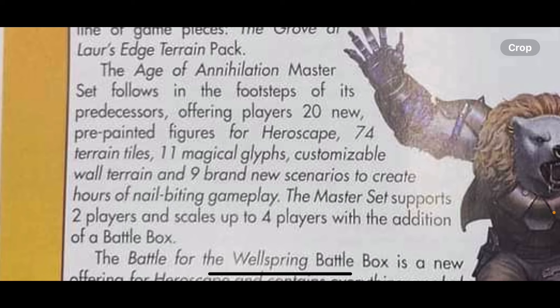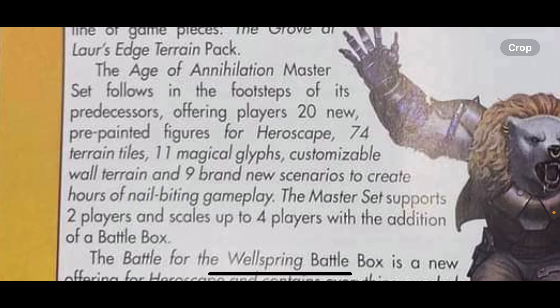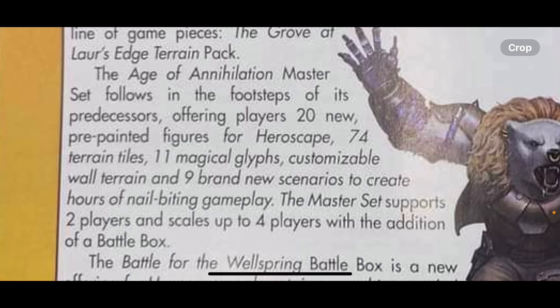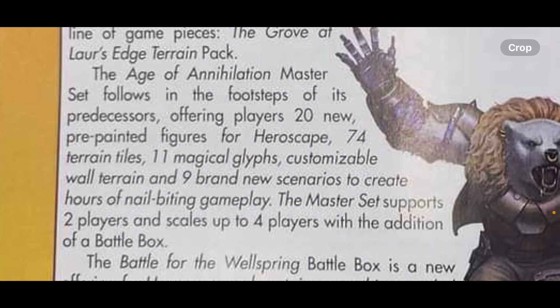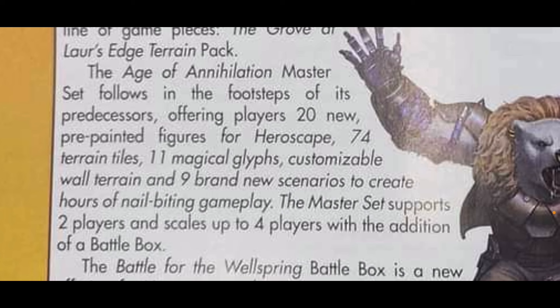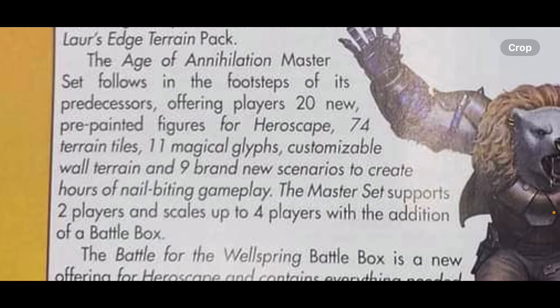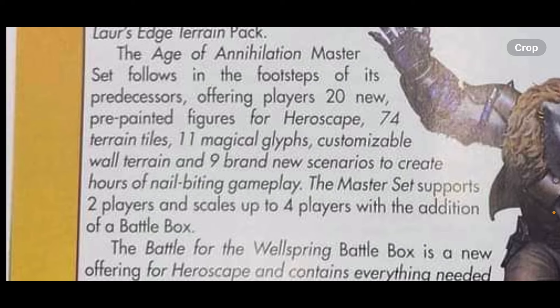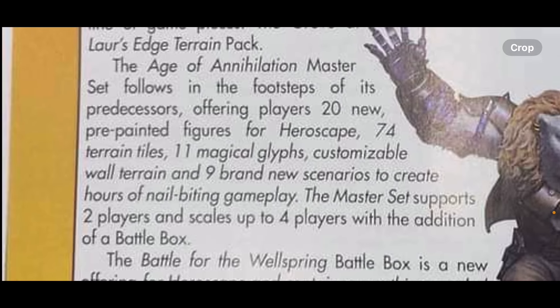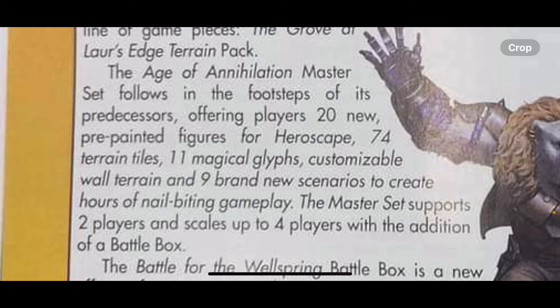So 20 pre-painted minis, 74 terrain tiles. I wonder if the 74 is hexes or if it's actual tiles. For example, 74 hexes is practically nothing. My guess is they actually do mean terrain tiles, because you can have one 24-hex HeroScape tile. So my guess is they're probably going to have a substantial amount of terrain. 11 magical glyphs — that's crazy. Glyphs in general can really change up the gameplay, so I'm excited to see what that is.